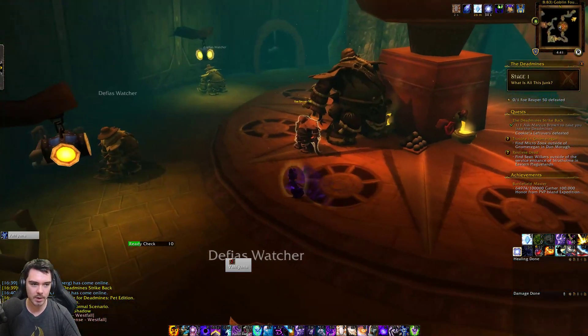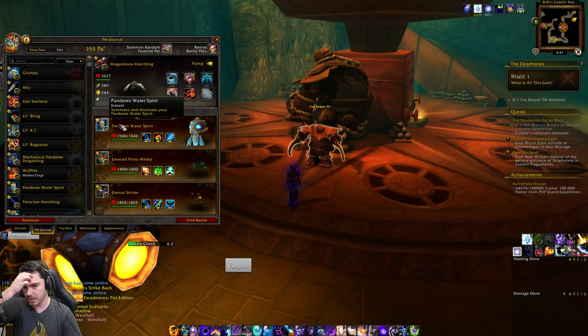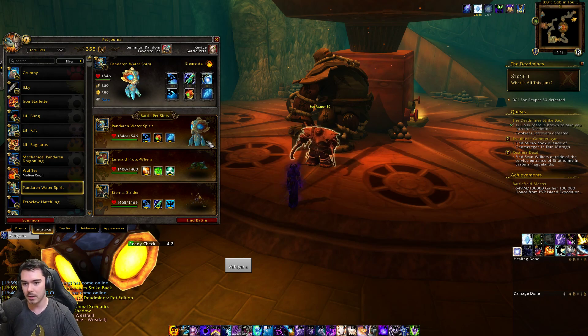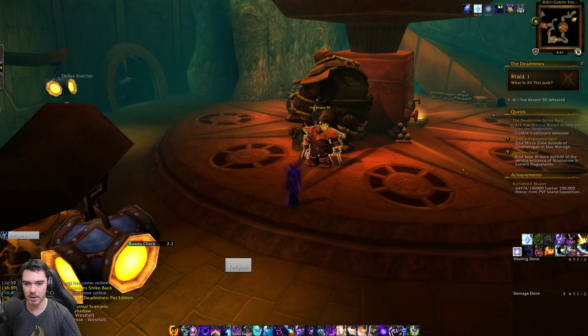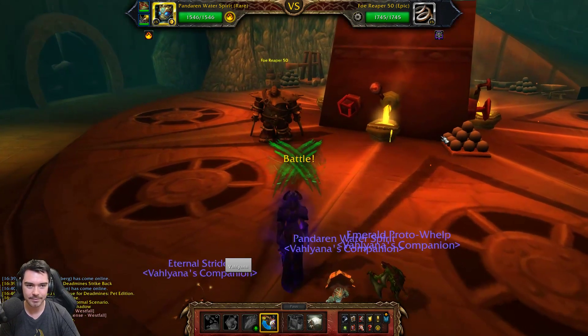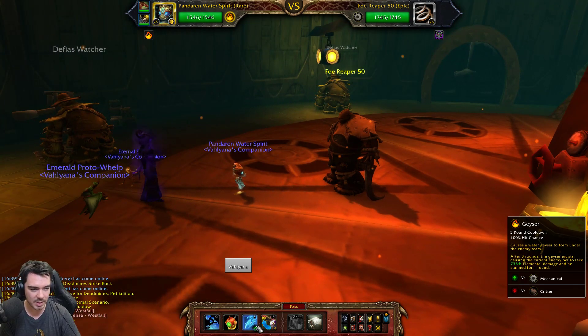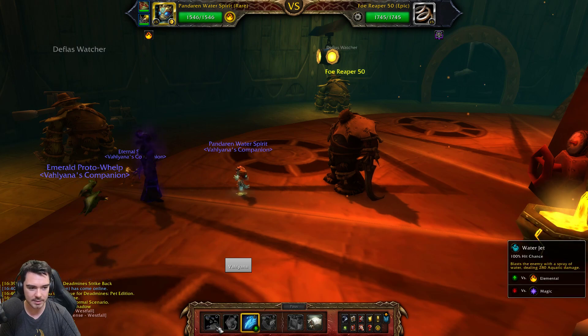So the first thing we're going to have to fight is the Foe Reaper 5000. To fight the Foe Reaper 5000, we can apparently solo him with the Pandaren Water Spirit. So we're going to give that a go. I'm not sure what exactly his abilities are, so we have a Geyser — after three rounds it erupts and makes him take damage. Let's go with a Geyser.